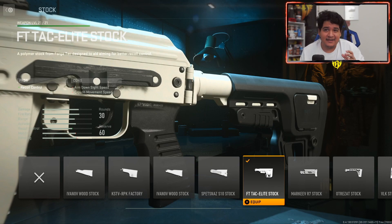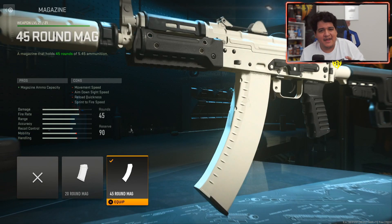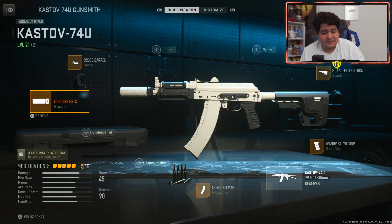The stock is going to be the FT Tag Elite stock for that recoil control, making this gun super accurate at longer ranges. Our rear grip is going to be the Ivanov ST70 grip for that extra flinch resistance so that we can win more gunfights. And last but not least, we got the 45 round mag so we have more than enough ammo for multiple opponents. These are the five attachments that truly boost the potential of this amazing SMG slash AR — the Kastov-74U.